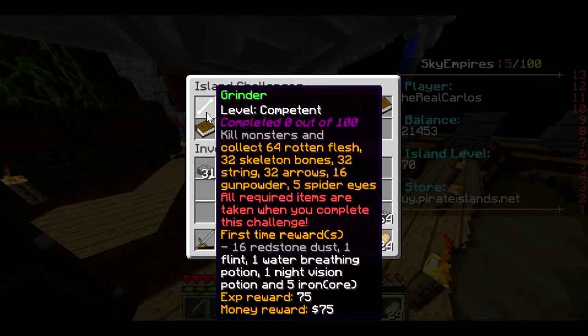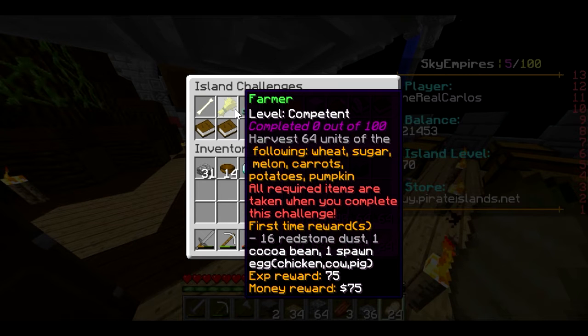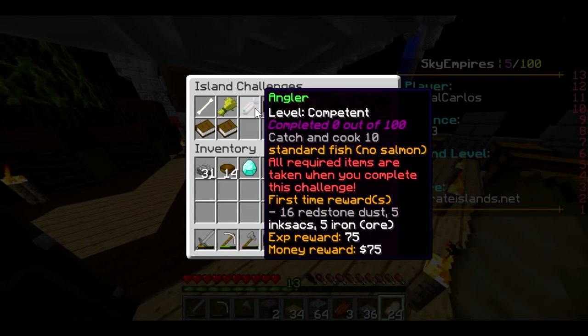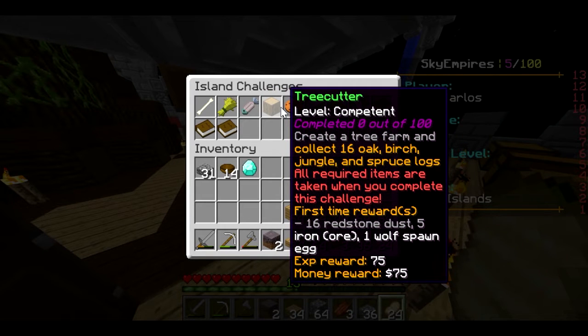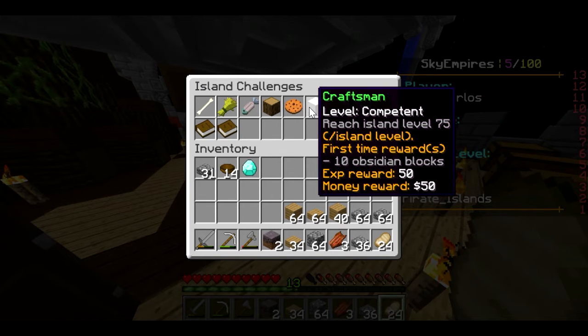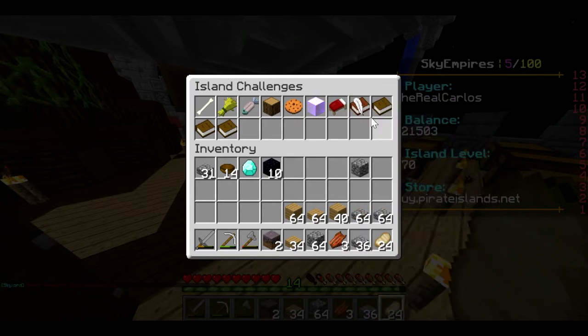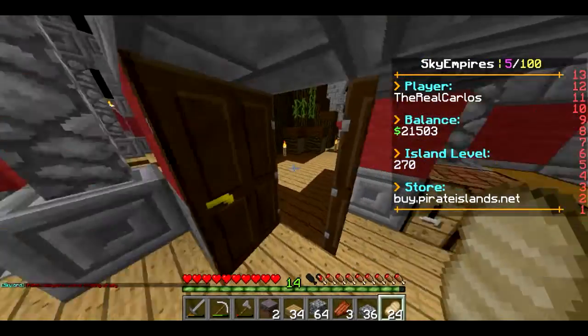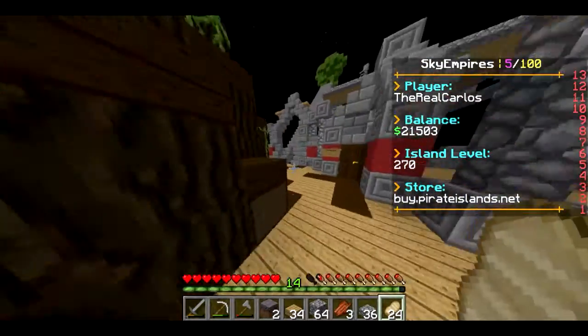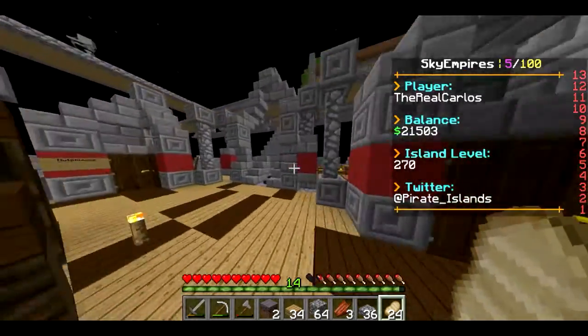The next page has a grinder challenge — we'll grind on that soon. The farmer challenge requires wheat and sugar. For reach island level 25, yeah we can do that. There's also reach level 10, and we're going to make another portal. Build a house with at least one wooden door, bookshelves, and a cookie — we can't do those just yet.